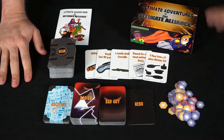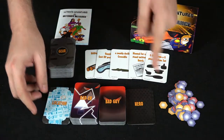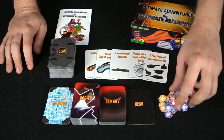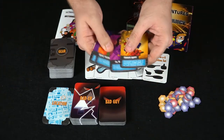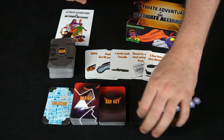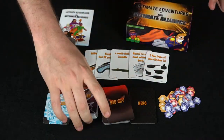Here are the components for Ultimate Adventures of the Ultimate Alliance. You get a load of cards: a location deck, batter cards, bad guy cards, hero cards, and gear cards, along with some scoring tokens. There's a rulebook and the box showing all the crazy superheroes. In the game you get five or six different superheroes, with additional ones available on the Kickstarter campaign.